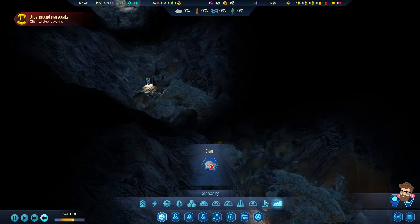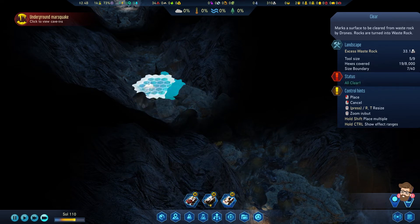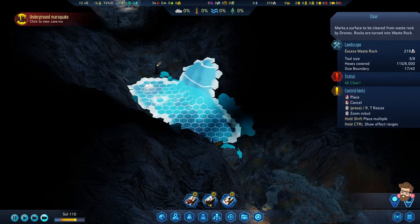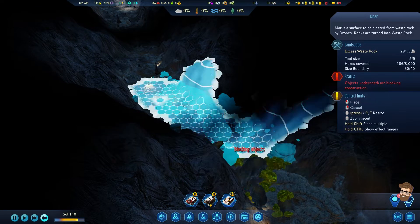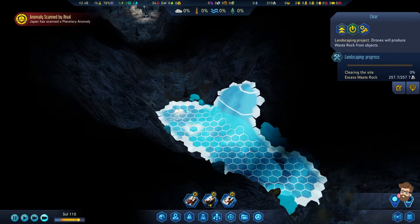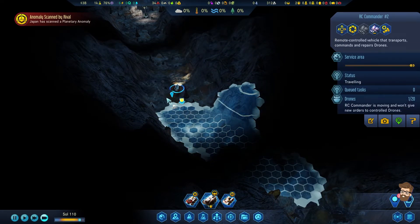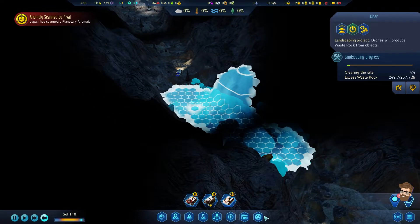Let's see how this exactly works, because I haven't done this yet. This is blocking objects. Alright, cool. Got out of that guy's way. On the plus side, it produces a crap load of Waste Rock, which is kind of helpful, especially if I've got those things.